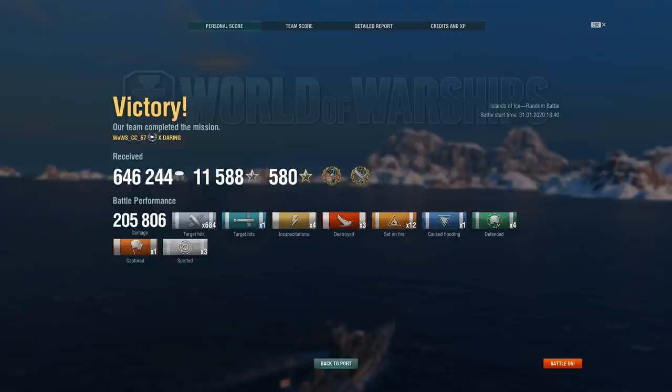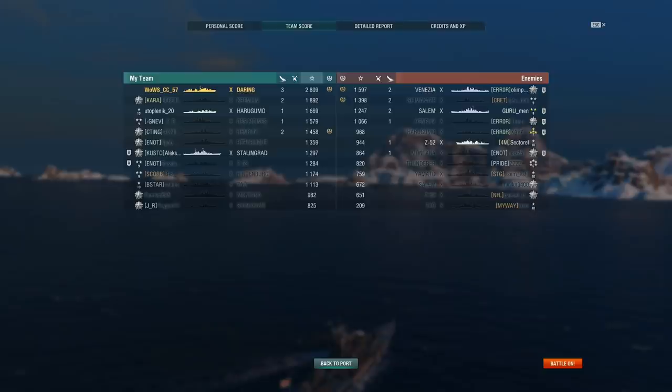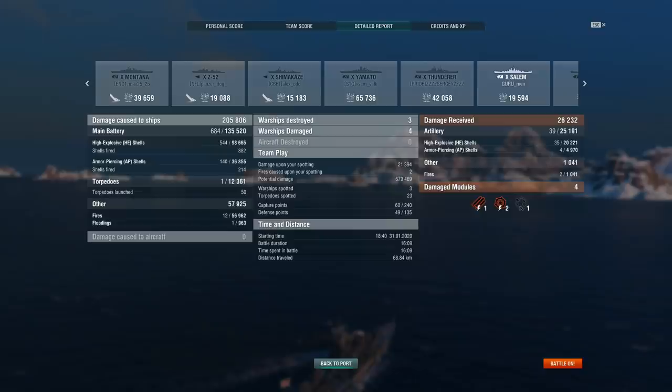If you look at the team score — 2,800 — perhaps not quite as monstrous as some of the games people have seen on my streams with the Daring lately, but I really like this game in particular. Whereas the other ones have been quite hybrid-focused, this one is almost purely gunboat-focused. Looking at the detailed report: almost 100,000 HE damage, about 37k AP — that varies, you can get more. Torpedo damage: 12,300. And a flooding that did about 1,000. So combined, about 13k of the damage was torpedoes. And over 190,000 of the damage in a 16-minute game was purely from gunpower.